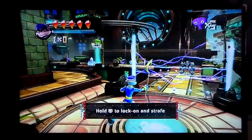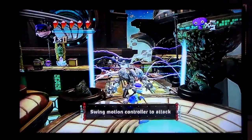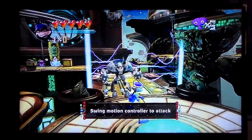To lock on to the nearest enemy, hold down the L2 button while moving around. Swing left, up and down.